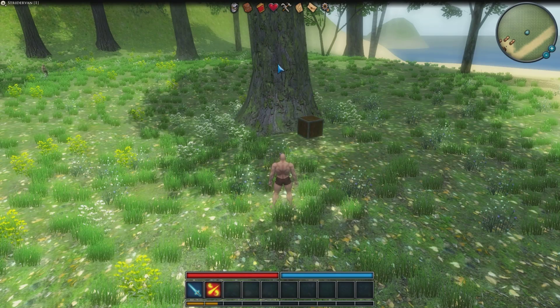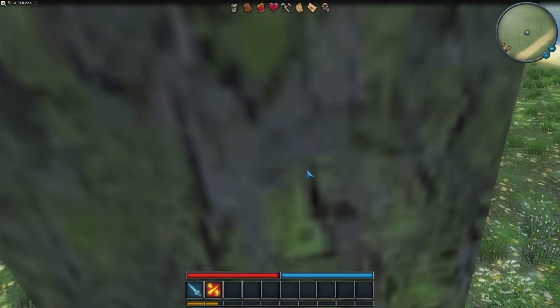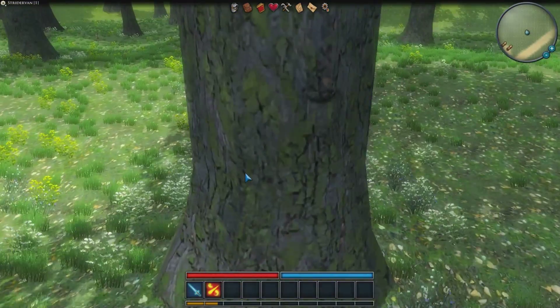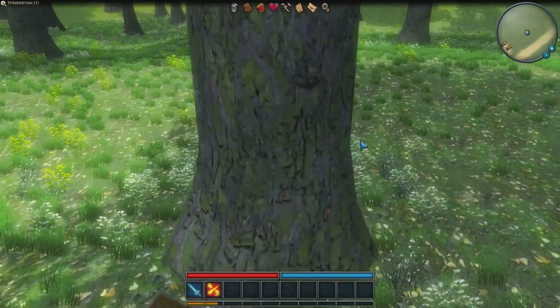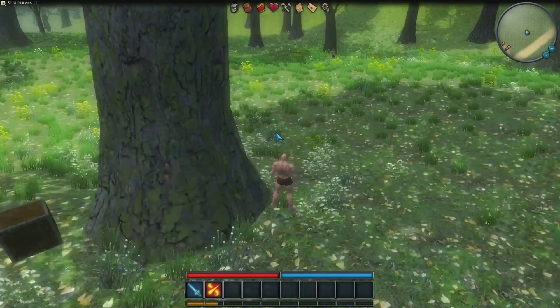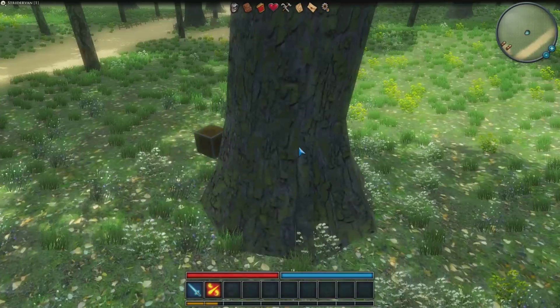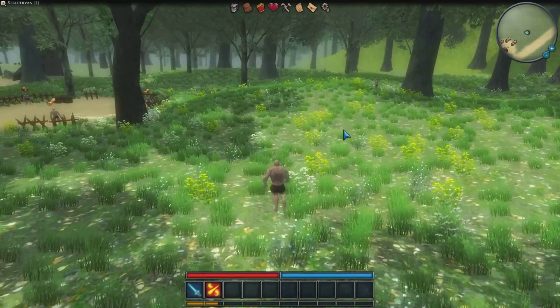I've removed the collider for this particular tree to demonstrate what happens when the client walks through it. There we go — I got teleported. The client does client-side prediction and only corrects the player's position if it's off by a certain distance, so I get teleported after a while. As you can see, you cannot cheat the server system — so that works.